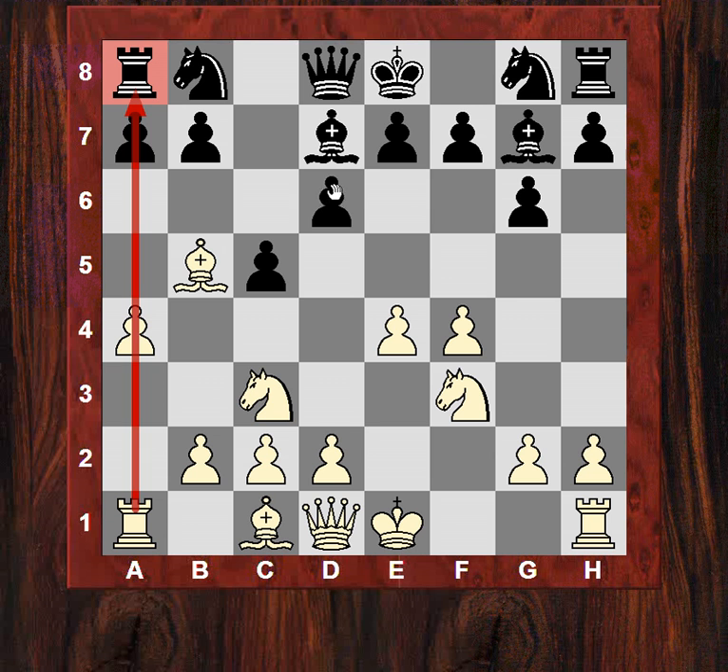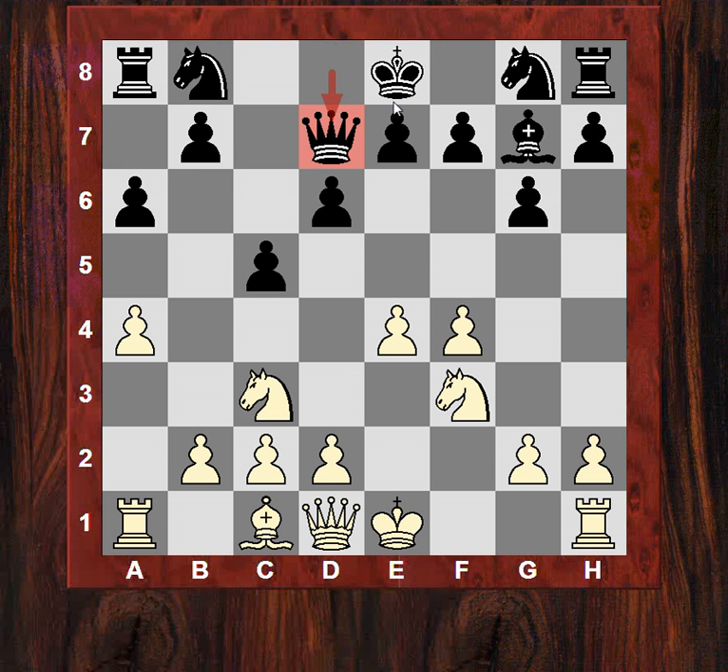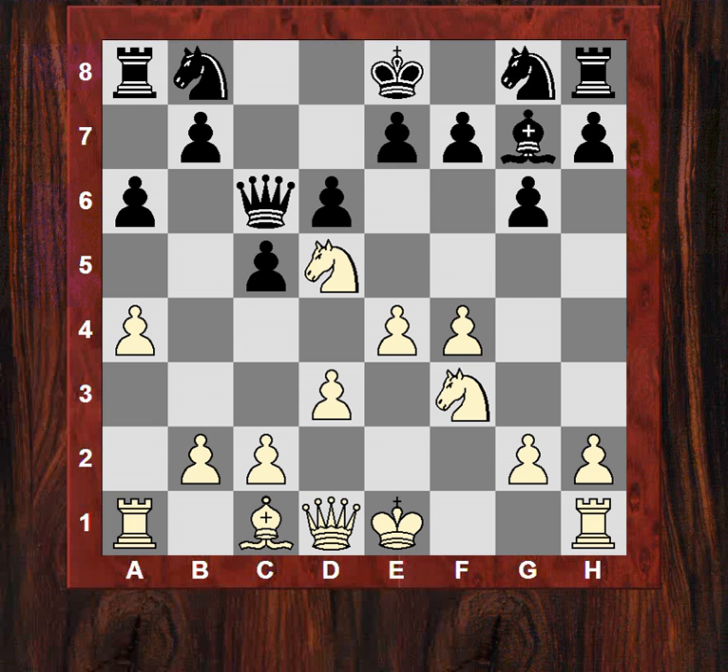Black does play a6 and we see Bishop takes d7 check. Which way should black capture? He takes with the Queen, but the slight weakness of that is the Queen isn't eyeing b6. White pounces in with Nd5, threatening Nb6 - the Queen has to defend against that. So Qc6, and now d3. White has a nice interesting position, not typical of the open Sicilians, but black still has some problems. What is black's plan?